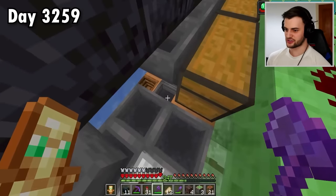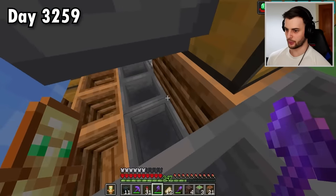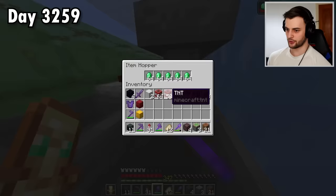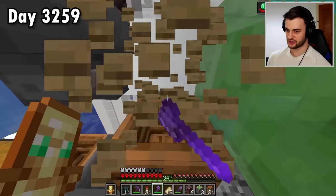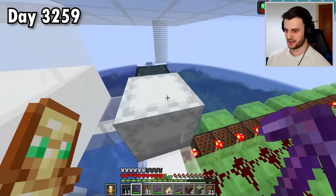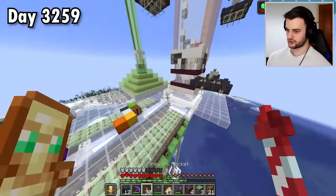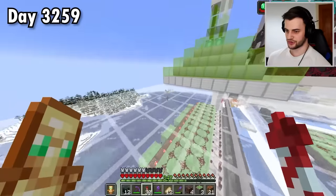I actually realized that was completely unnecessary because most of these hoppers are completely stacked to the rafters full of emeralds, so they can't accept any extra items anyway. So that is not a problem - we can gather up these chests without having to worry. I'm not entirely sure what I actually did with the hoppers and comparators that were there before, but I do need quite a few of them. I'll have a quick search in these places - looks like there's nothing to be found.